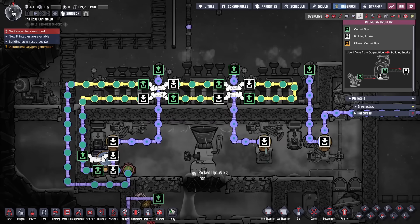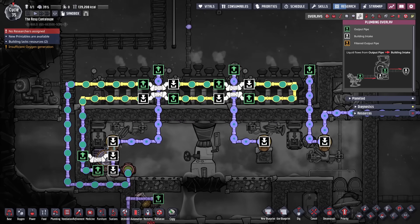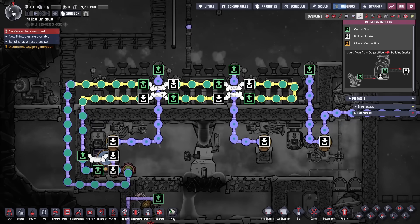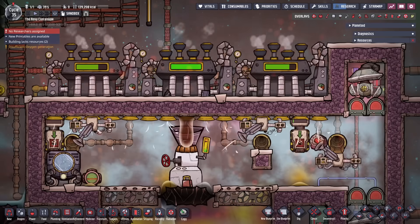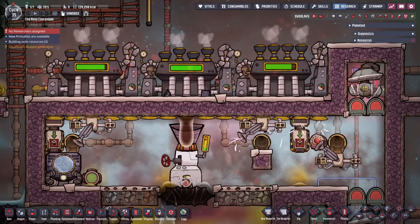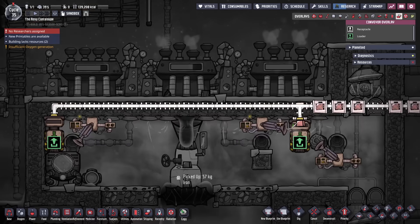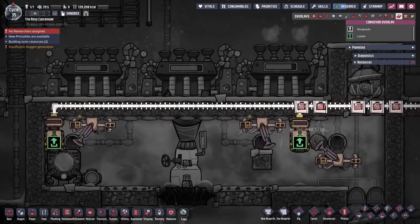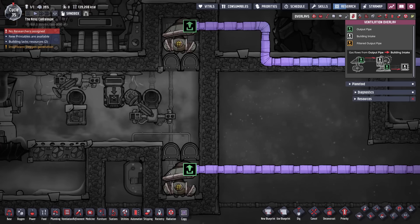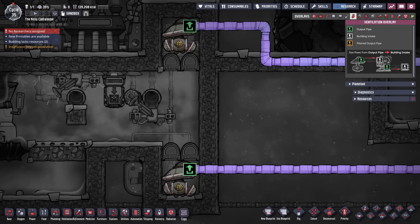The steam turbines are cooled by the aqua tuner in the steam room with a cooling loop, and I've added supercooling to make sure this keeps up. Most of the geo vent outputs are either solid or gas — the solids are easy to deal with using auto sweepers as long as you can get them in range. For the gases, I've added two pumps: one high for the hydrogen that floats up, and one low for the sour gas that sinks down.